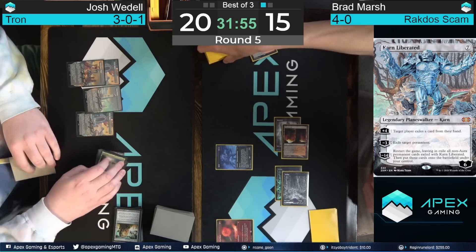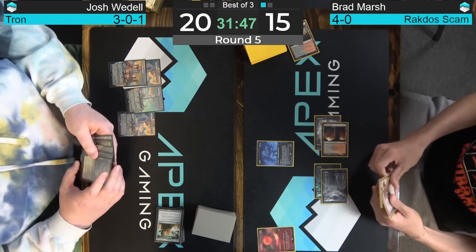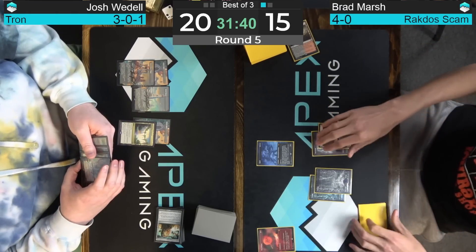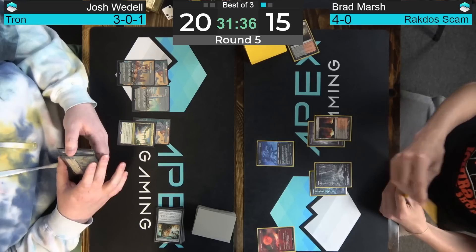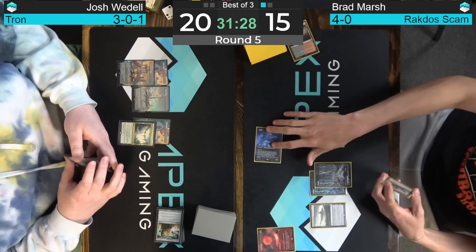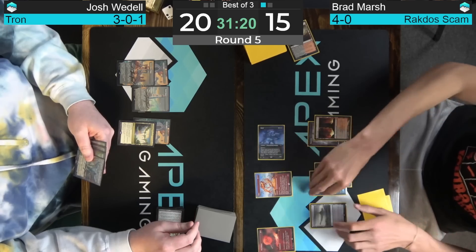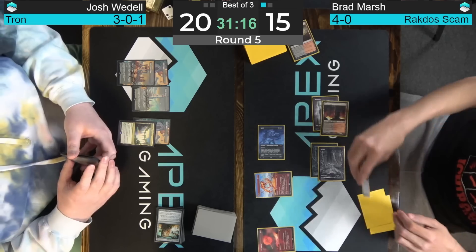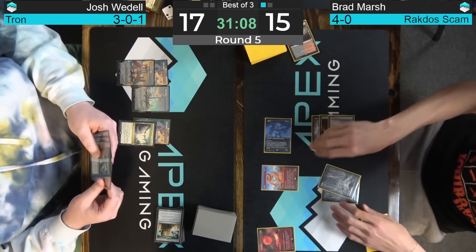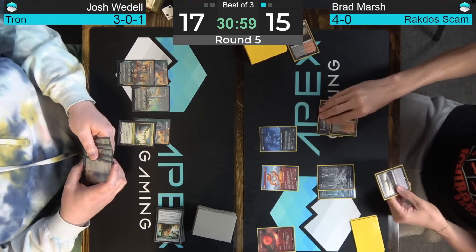Karn Liberated stretches out — that's like Rita Repulsa emerging after 10,000 years. Have you seen the new Power Rangers movie? I was a huge Power Rangers fan as a kid. Anyway, back to the game: Turn 5 Fury. Josh Waddell is on a two-turn clock. Another play — a Dash Raghavan. 11 damage attack, Waddell down to 6, and if he can't deal with the Fury, he's looking at a lethal attack next turn.